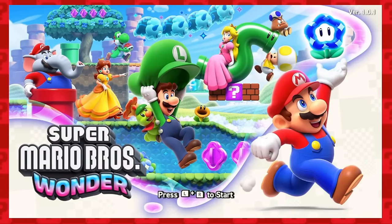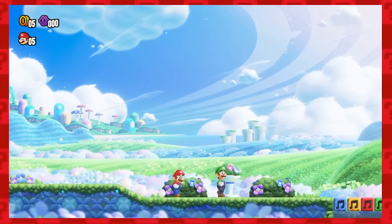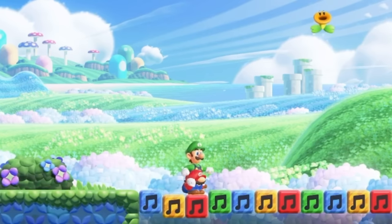And finally, Super Mario Bros. Wonder. Before we even see the Wonder Flower, there's some colored music blocks on the floor, and one of those colors, sure enough, is red. Awesome.